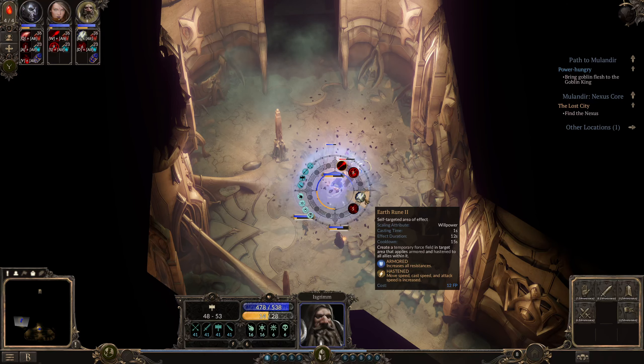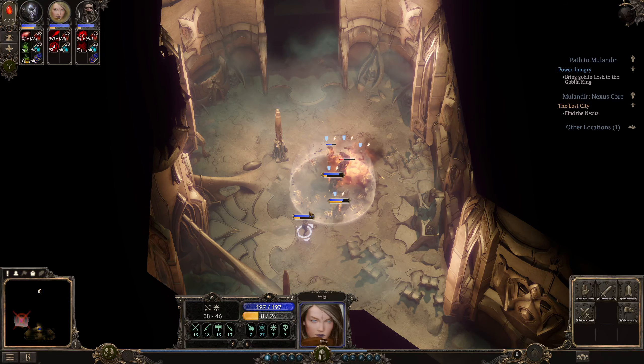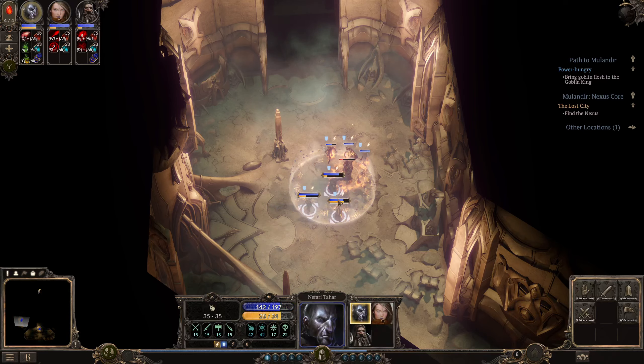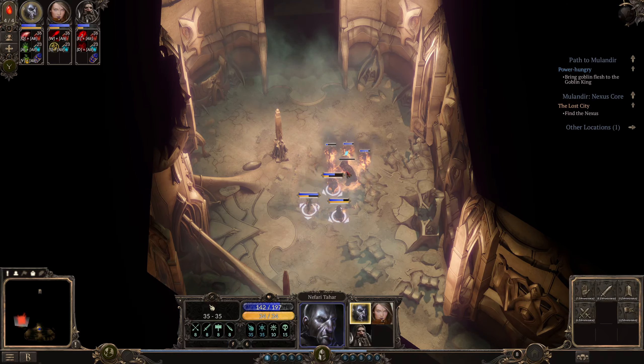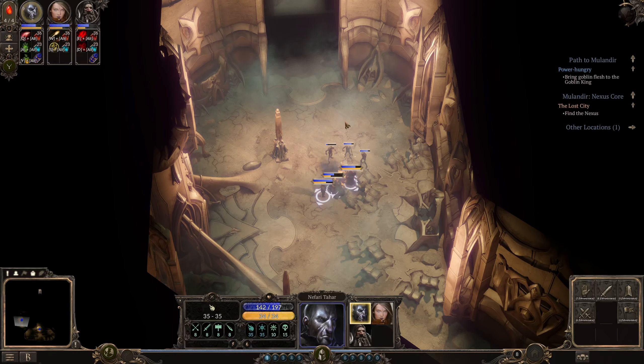Cast speed also gets hastened, so if I'm in here — also the attack speed gets hastened — so if all of them are in here, then we can attack much quicker. I just don't want to stand too close to the golem in order to be burned or whatever. Would you look at that — another fire golem part.